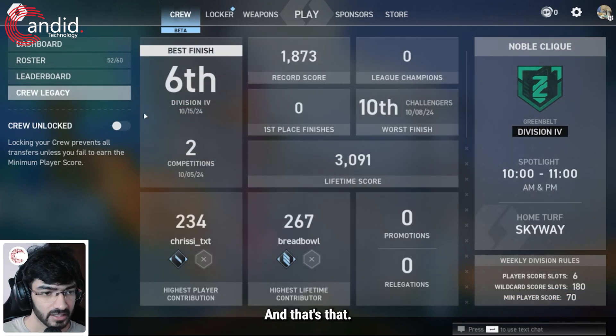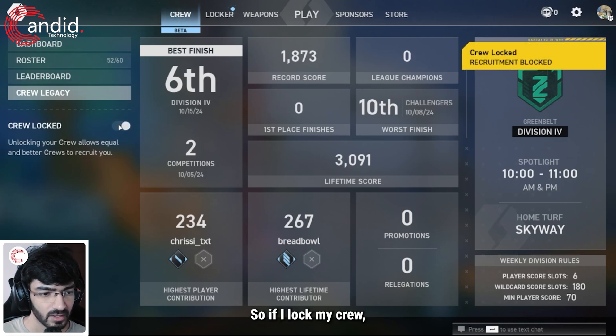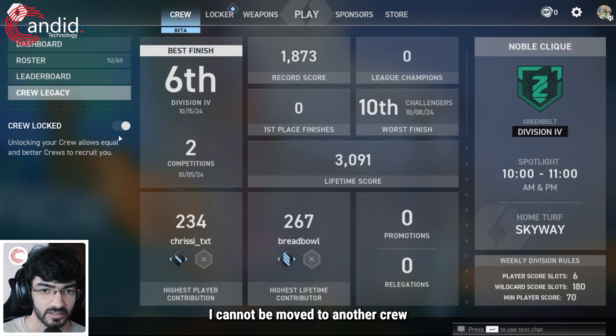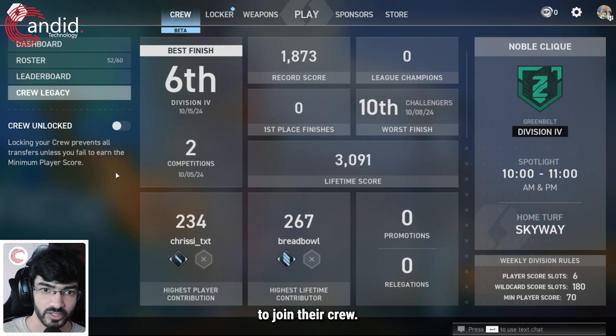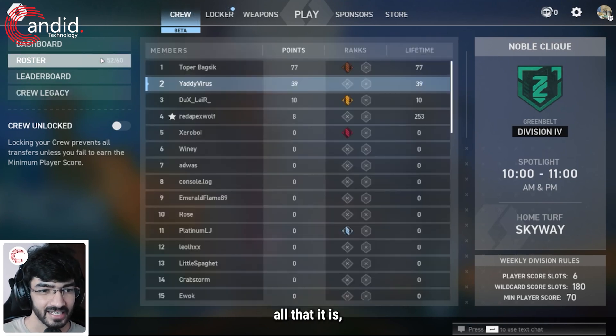If you're in the top 4 you move up a division, and if you're in the bottom 4 you move down a division. You also have crew legacy, which is essentially the history of the crew — worst finish, record score, first place finishes, lifetime score, highest contributors, and so on. Then you have the crew locked slider: if I lock my crew I cannot be moved to another crew as long as I'm meeting the minimum points requirement.